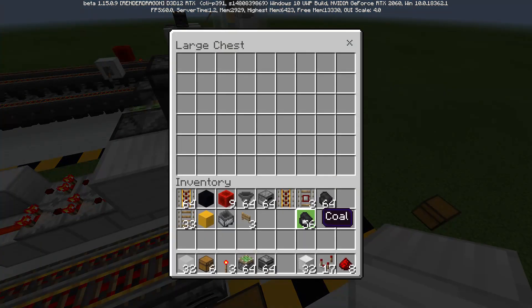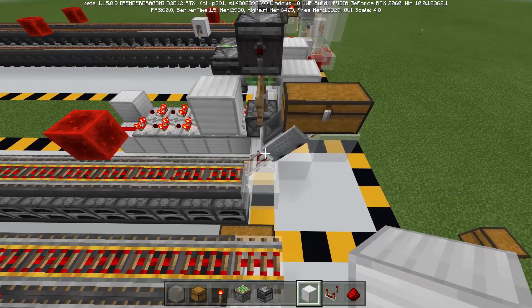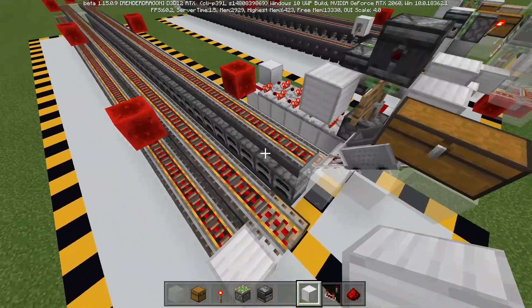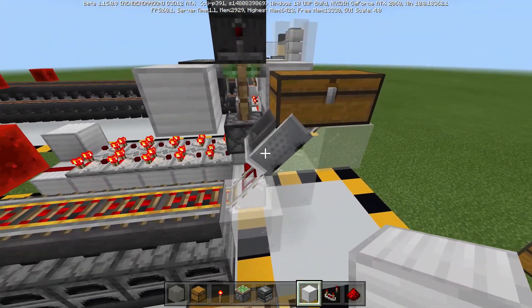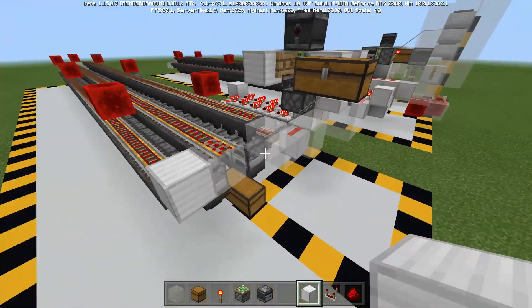That is actually the entire coal input side complete. We can test that by just placing in a couple stacks of coal — normally it would get enough to power all of these furnaces, giving them all two items a piece. Here I just put in a test amount so we can see it in action. And there it goes.